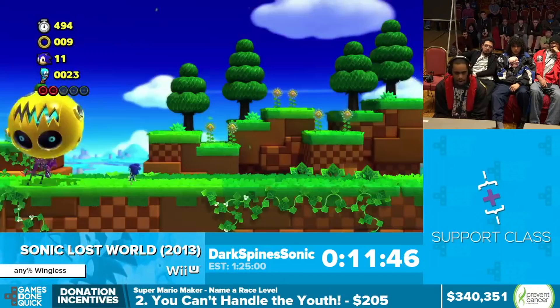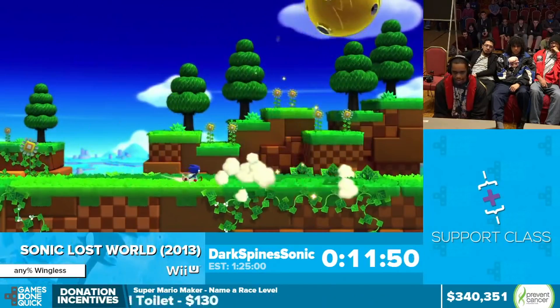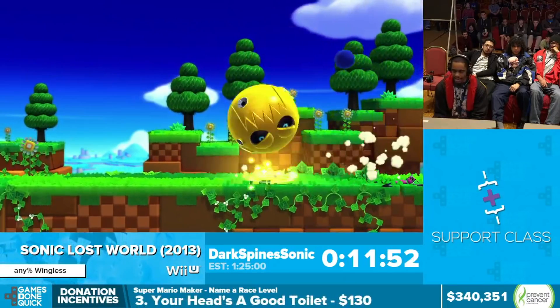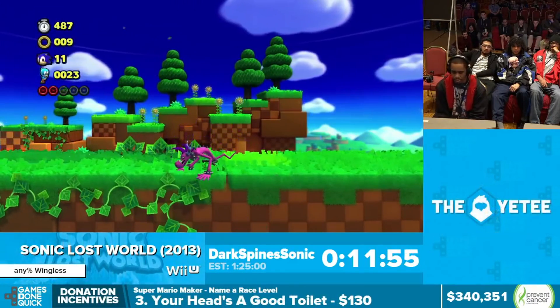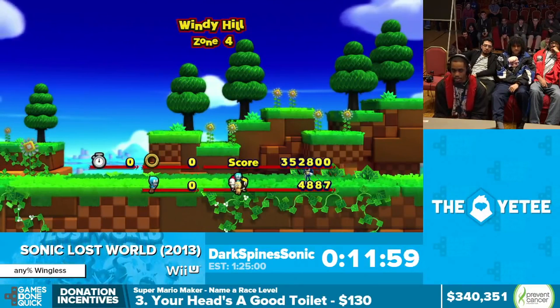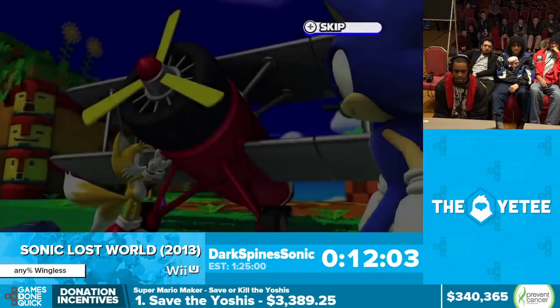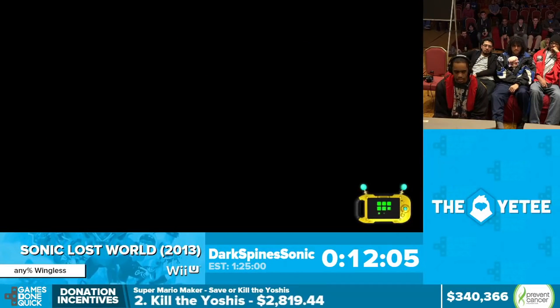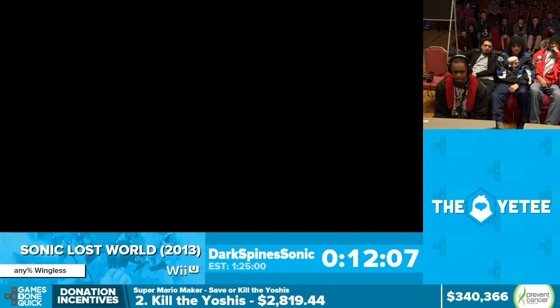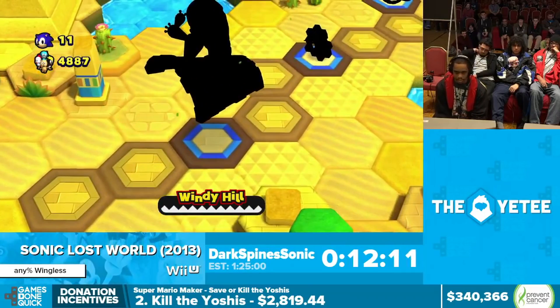In some boss fights it's not always optimal to do a fully charged homing attack. Sometimes it's better to do a half-charged one and then attack one more time. There were actually two moon mechs on screen at the same time — when he jumped in the air it was still phase one, but when the final homing attack landed it shifted him into phase two. That completely skips the second phase of the boss fight, which is really nice.